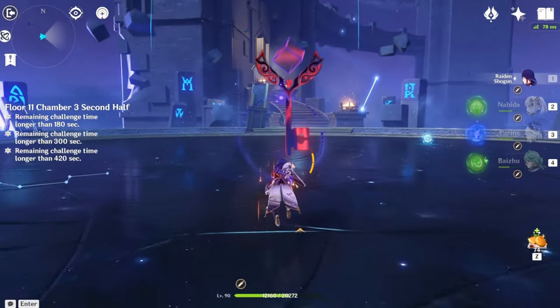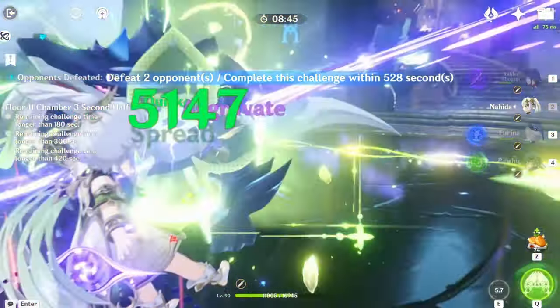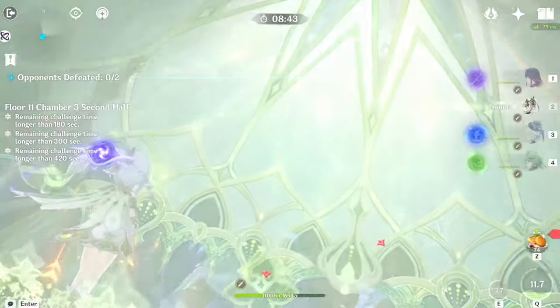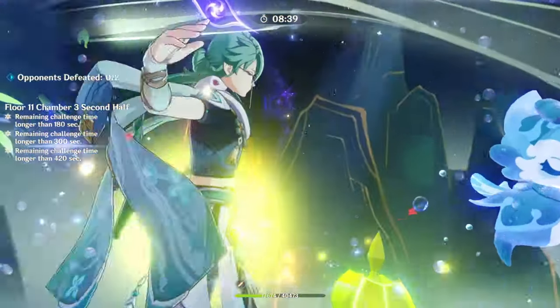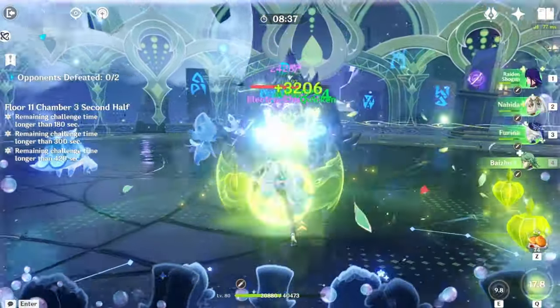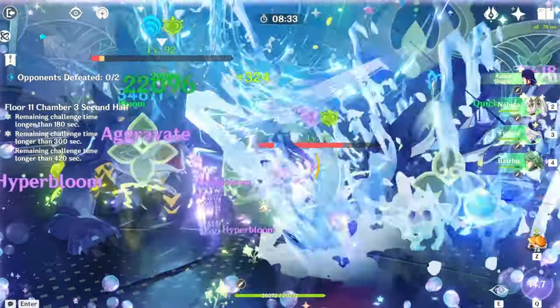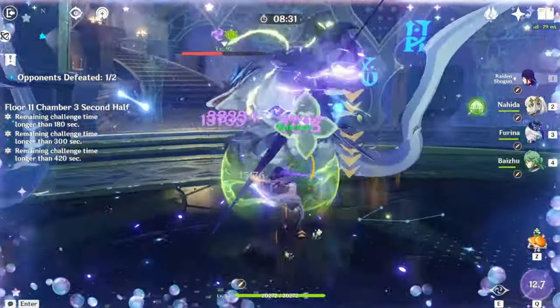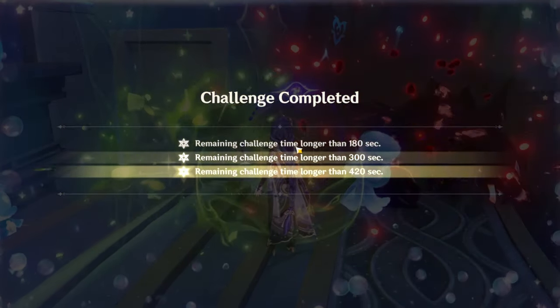On the second half, you have two Vish Haps. Vish Haps are really easy to deal with — they get stunned a lot if you use elemental skills and bursts. This is a really quick chamber because Hyper Bloom is just way too good — Hyper Bloom dominance. There's one, the second one's about to die, and there we go. That is Floor 11.